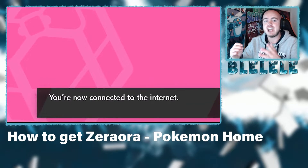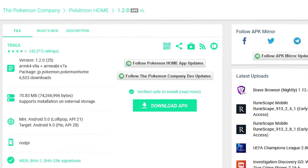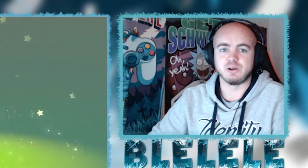What I found is an APK of Pokemon Home that you can download — the link is in the description below. It's from a really trusted site and I promise you it's not a scam. [Off-screen voice: "Yes it is."] Don't listen to her.